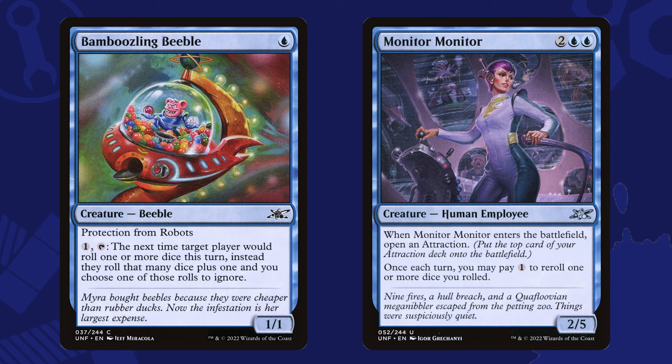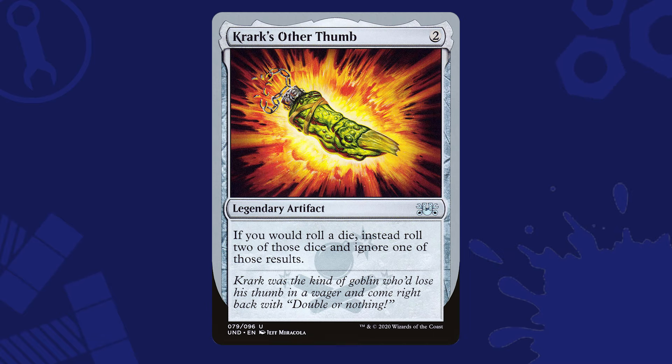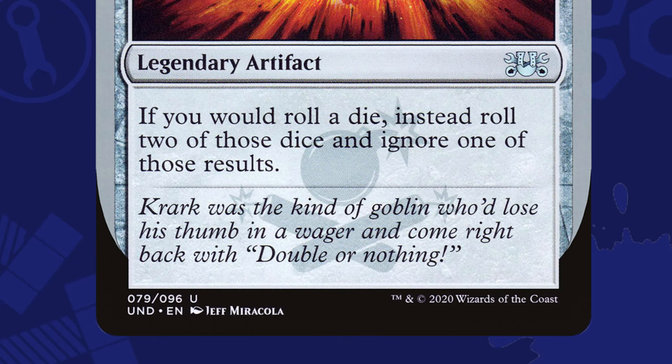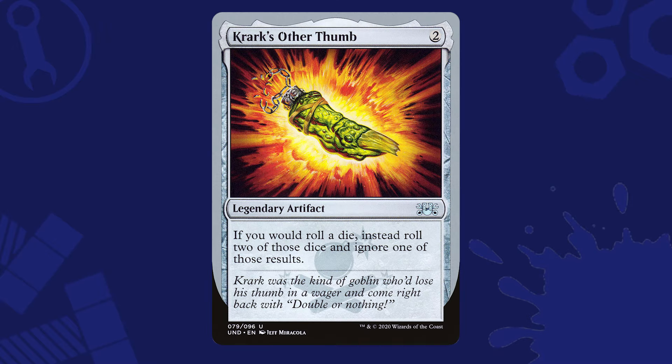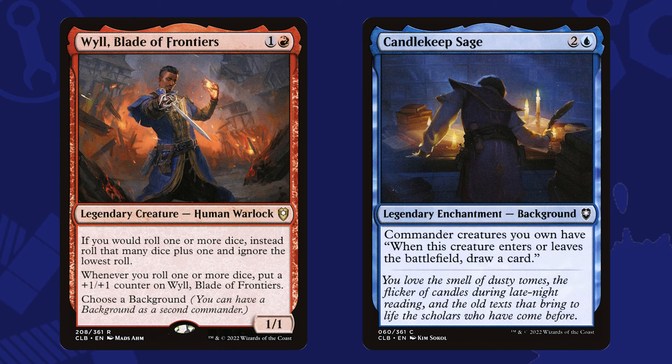Are you feeling lucky yet? Blue gets us a few other ways to tutor up artifacts too, like Fabricate, Reshape, and Whir of Invention, meaning red and blue together could be giving us the best chances at not only finding all the bobbleheads, but also the best chances at getting sixes on our die rolls. And if your friends let you get goofy with your builds, there's always Krark's Other Thumb, which lets you get even sillier with the amount of dice you roll. The Thumb says whenever you would roll a die — not one or more dice — meaning for each die you roll, you roll two instead. If we can get our count up to ten rolls, then drop the Thumb, that's twenty chances to keep sixes — that's almost guaranteed. But of course, it is a silver-bordered card, so make sure the folks you play with are cool with it. For this concept, we can pair Will with Candlekeep Sage for some extra card draw, and together you've got a blue and red deck that's all about pushing your luck.